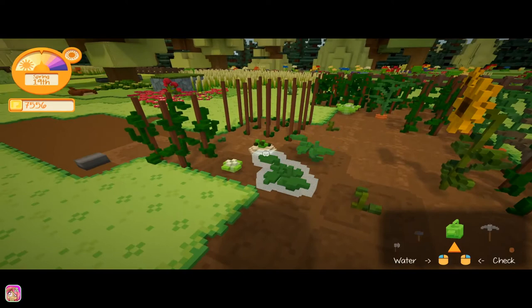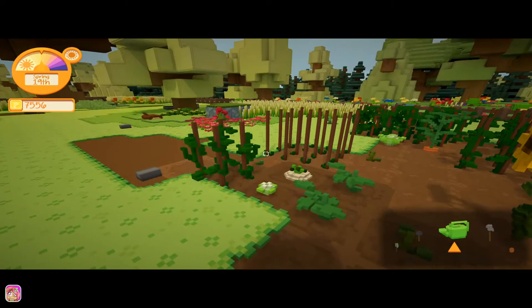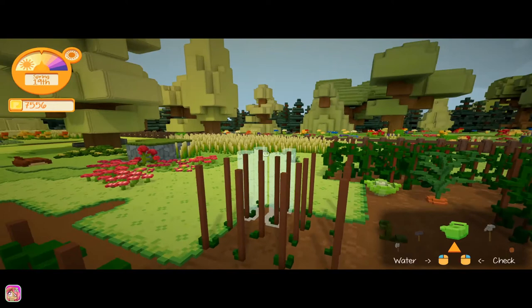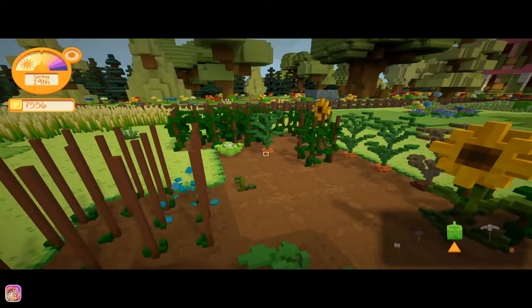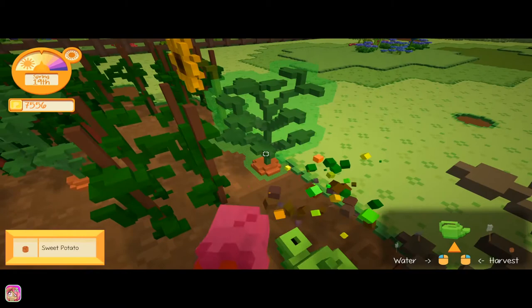We'll go ahead and water everything, and then I want to go see if we can find the rhino beetles. The one thing I don't know is if they only spawn in rain, because obviously if they do, we're not going to be able to get them today. But we'll see. So let's pick up that — look at all this stuff.